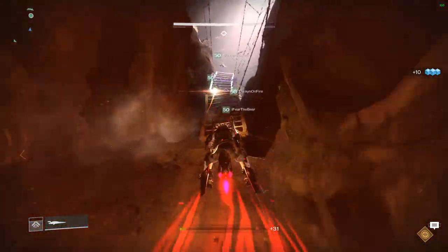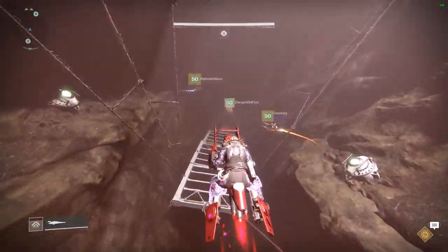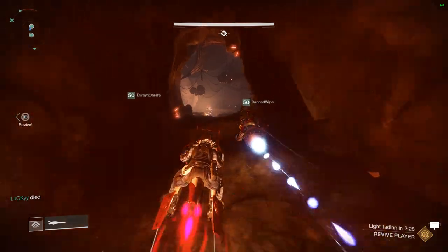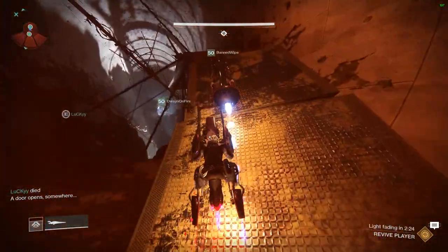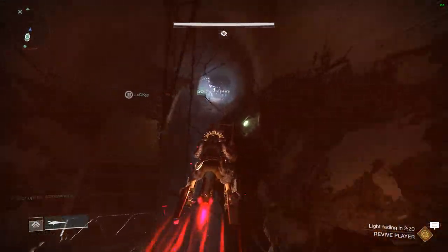In the next cave, there's going to be one on the left and one on the right of this bridge. You can see everyone jumping off — one left, one right — and you're going to tap those. Then keep going forward; there's actually only one left. This one is going to be up on the right-hand side. He tapped it, and it says a door opened somewhere. So this is where it changes.